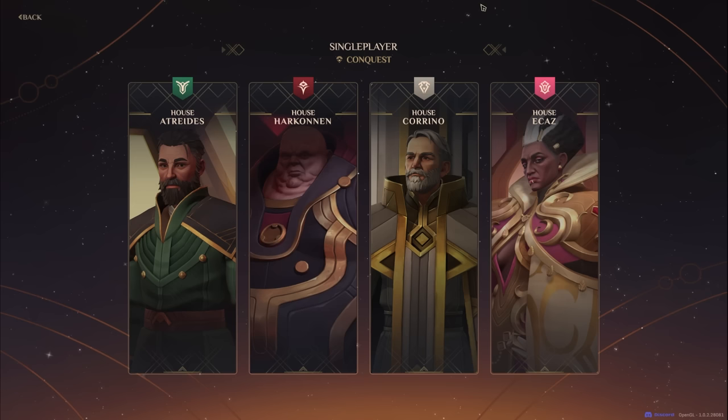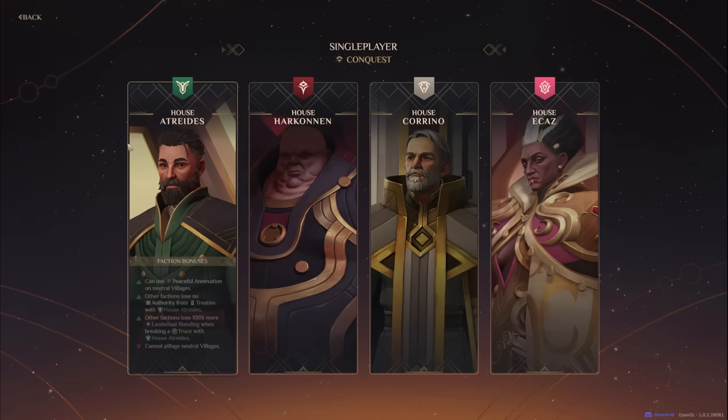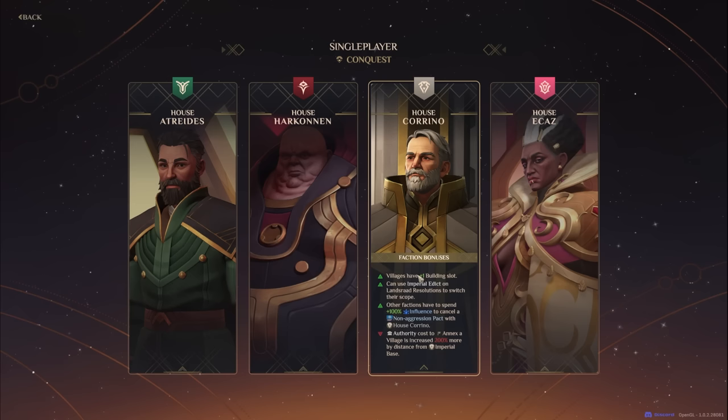The really fun thing about conquest is it takes the normal RTS experience and creates a little custom campaign for you, which is very cool. I didn't even realize they had released House Ecaz, so we're going to try them out. I think House Corino is my favorite because I like the idea of having extra building slots and imperial edicts — really cool stuff — but let's try House Ecaz.